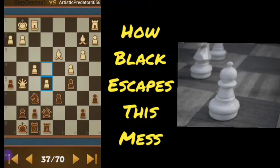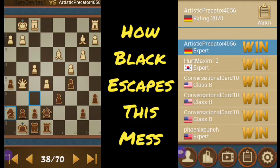In a tight spot here. Pawn just pushed on us. We need to get the knight out of the way. Opponent is also rated 2070, which means they're very good at closing out positions like this.